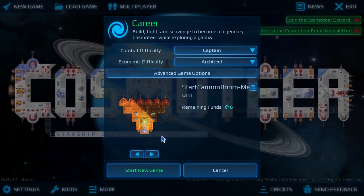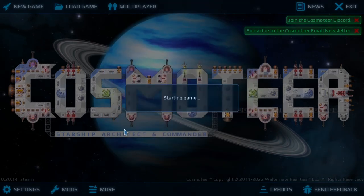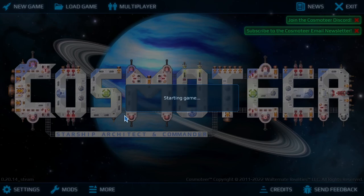Today I'm going to be teaching you guys how to get insane resources very quickly. Let's start into a new game with normal settings using a custom ship as I always like to do.